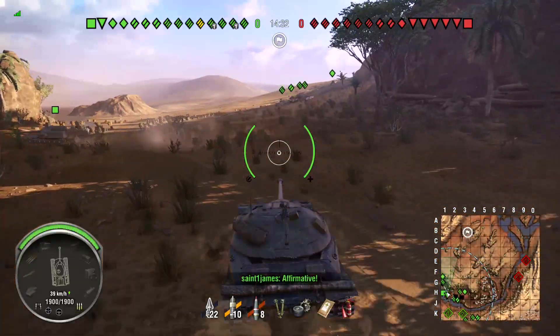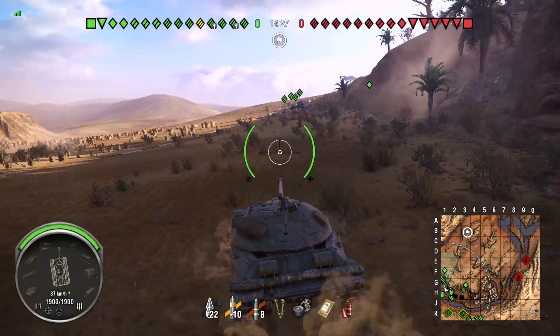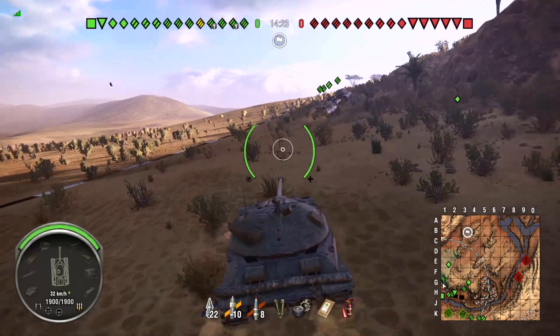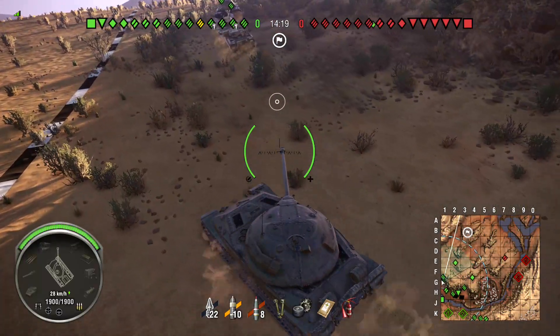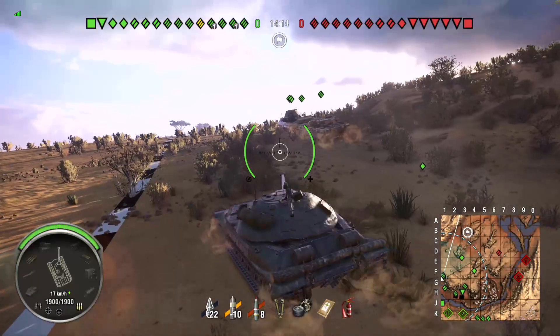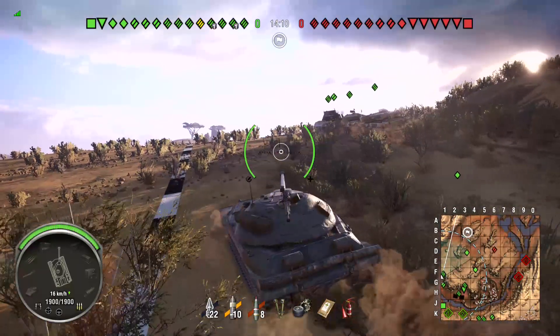In that case you'll play into their favor and they'll be able to destroy you. What I would do is win the choke, put a little cap pressure on maybe, then force them to come down off the zero/K line. Once they start to move into positions, catch them with their pants down and destroy them.